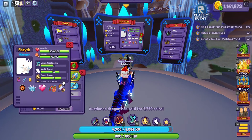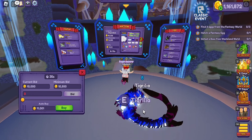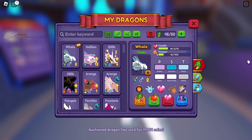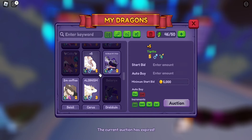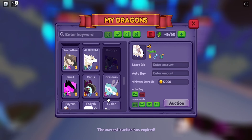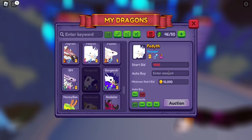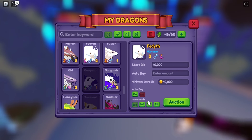There is also the auto buy, where you can choose a fixed price that after three seconds is activated, and the first user to click on it gets the dragon. In the sell window, you will choose a dragon, the price with which you want to start your auction, the auto buy is optional, and you can choose how much users will have to increase their bid to be placed at the top and win your dragon.